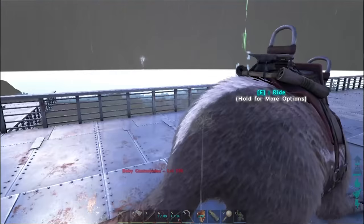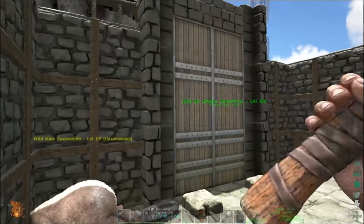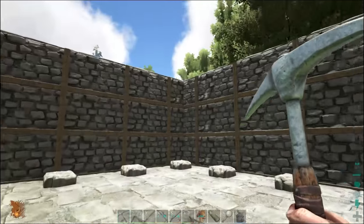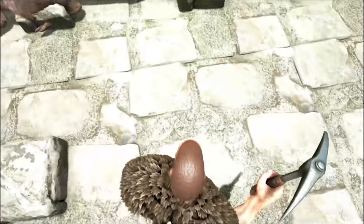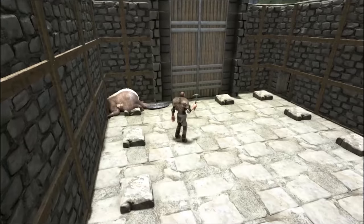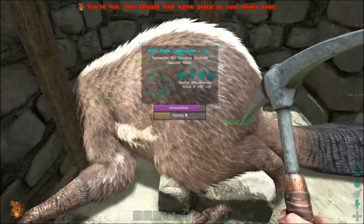Alright guys, welcome back to a brand new episode of ARK on the Gaming Evolved server. Today we're taming up a beaver on 112 and we're gonna breed this beaver with our beaver up on our mountain. Right now we're actually in Seb's base in his little taming pen — you can see Seb's base in the background and his old section of his base.